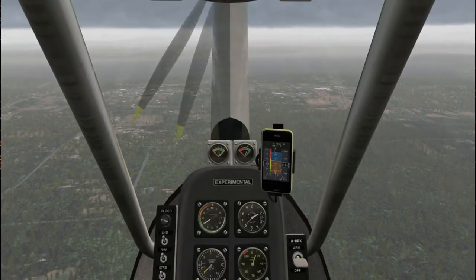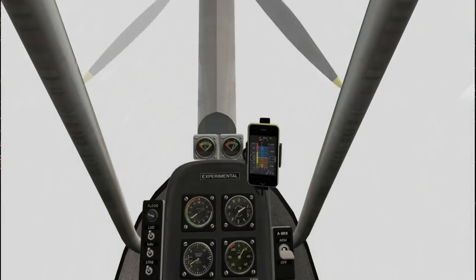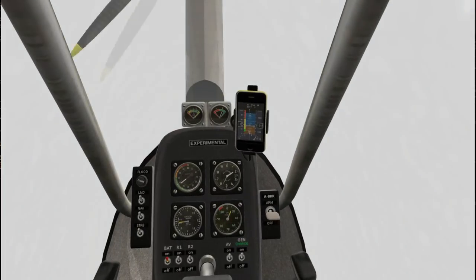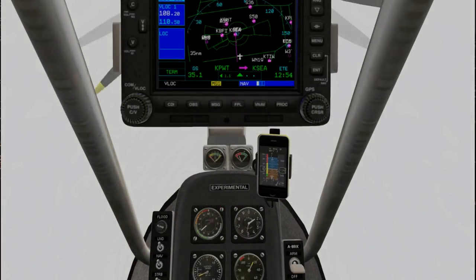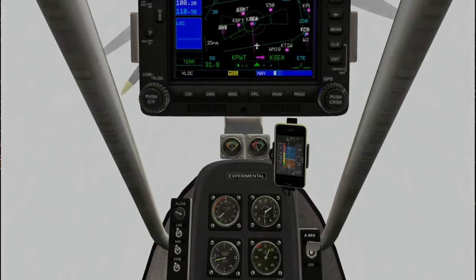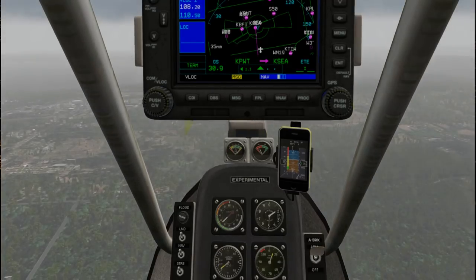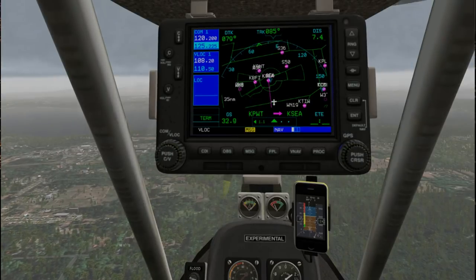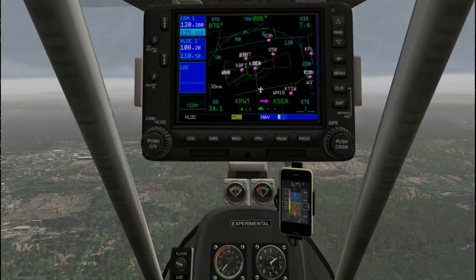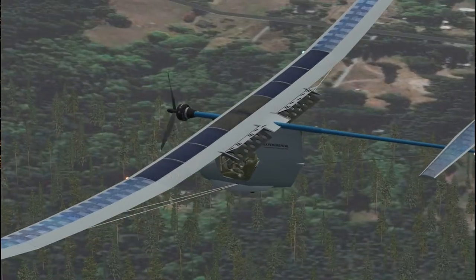We seem to have hit a little bit of a downdraft and we are now in the middle of a cloud. That's not a problem technically, but maybe it'd be safer to descend — time to use the airbrake. Wow, that really slows us down. Looks like the cloud level is at about 1,500 feet or so. So that's what the airbrakes are like.